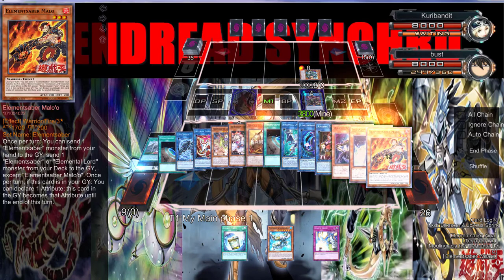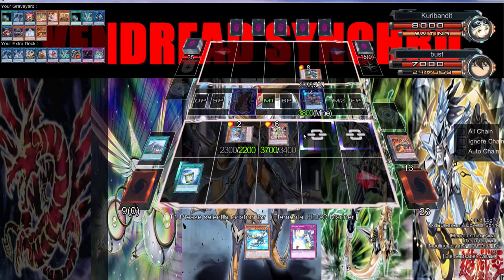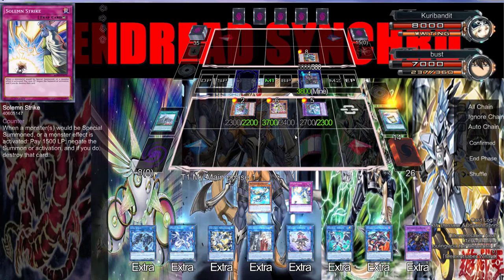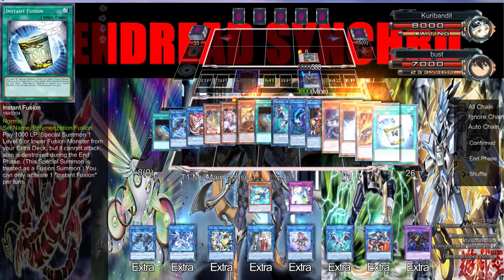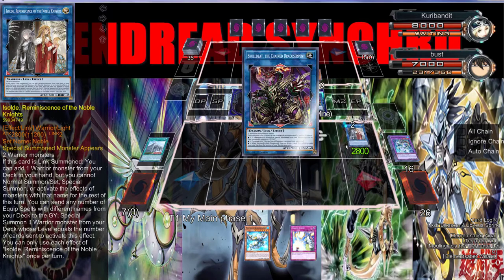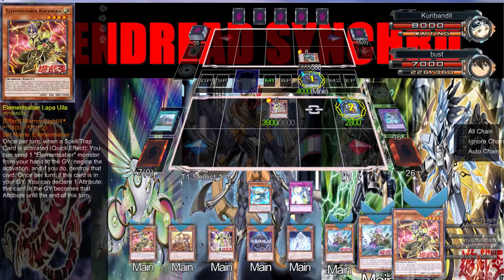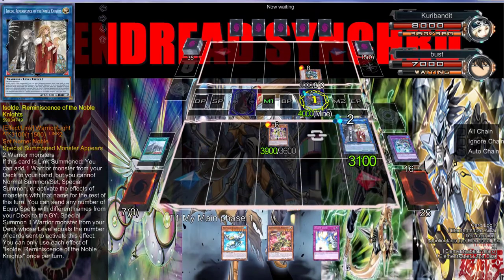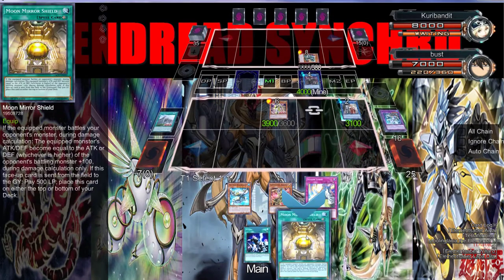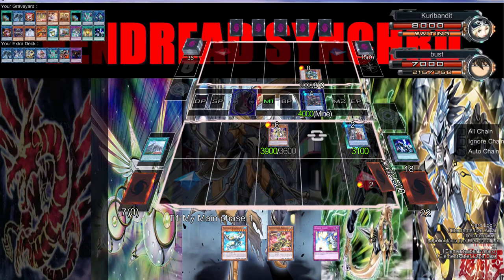Dumping a Fire and Water means they can't be destroyed by card effects — which is crazy. One, two, three, four — we searched it! So now we go Instant Fusion to bring out the Mariner, gain some attack, then go into Summon Sorceress. But I don't think we play any more dragons, so let's just go into Exult for next turn. Use these two for Exult, search this guy, and then dump our two spells and traps.